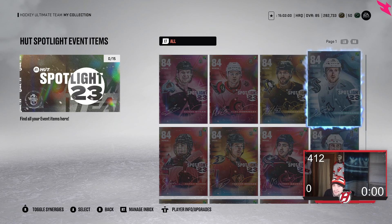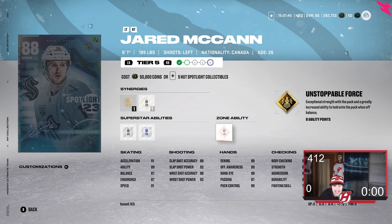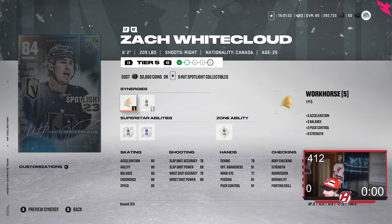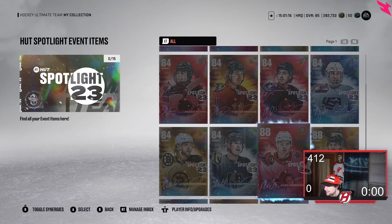We also have Jared McCann — 6'1", 185 lbs, a great card honestly. 91 Acceleration, 91 Speed, 89 Slap Shot accuracy. He's got Silver Make It Snappy, Silver Spinarama, and Gold Unstoppable Force, which is really nice considering how important hitting is in this game. Then we have Zach Whitecloud — 88 overall, 6'2", 209 lbs, with 87 Acceleration and 87 Speed. He's got Silver No Contest, Silver Ice Pack, and Gold One-Timer. A good defenseman if you really need defensive help.